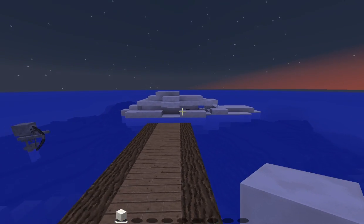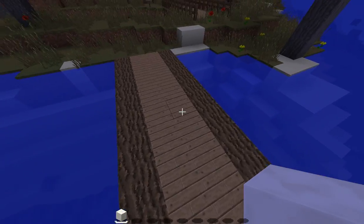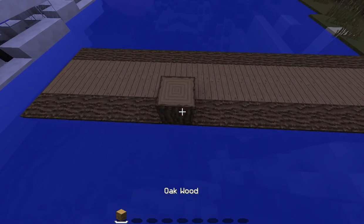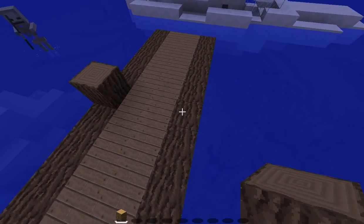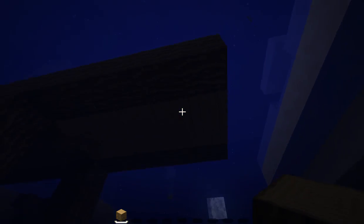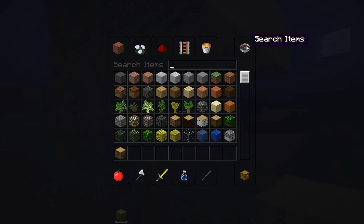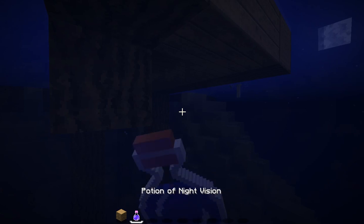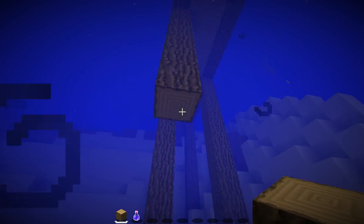Yeah, that looks a bit better actually, without the big indent. One thing that I did notice is that right here we can actually bring this up one, because I was looking at some boat docks. I was watching HGTV and I saw a boat dock where the wood kind of came up one block more — well, of course they don't have blocks on HGTV — it came up farther, which I'm kind of thinking we should probably use fence posts or something for that, because I think it might look a bit better.